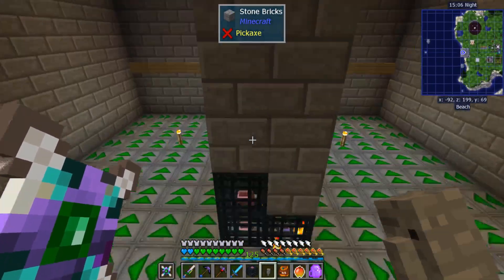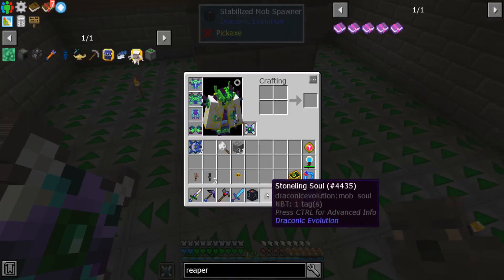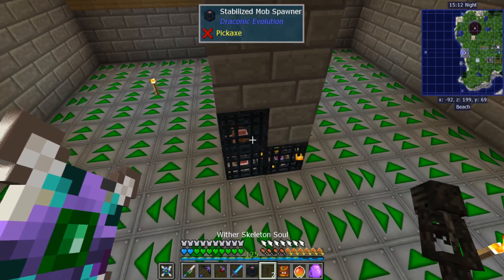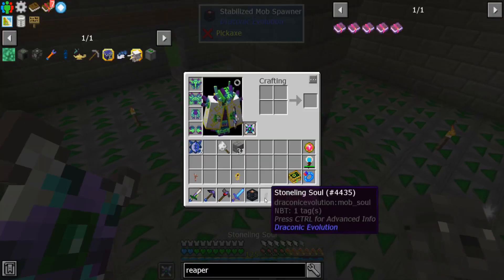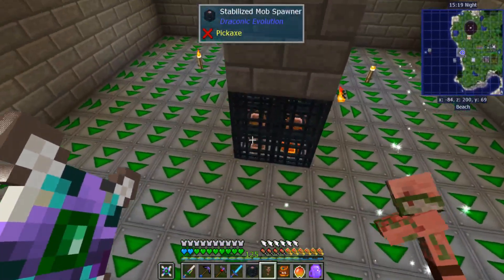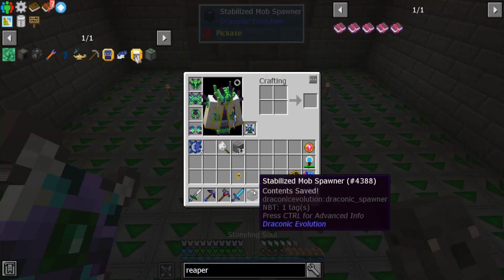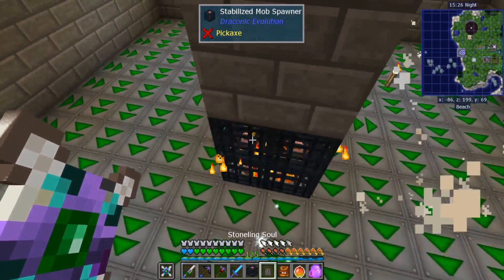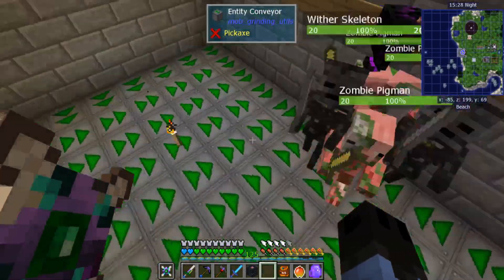The middle here is just stone bricks so I can replace them. I'm going to do the stoneling last. We'll put in a couple wither skeletons, get some zombie pigmen, get some blaze going, and stonelings go there.